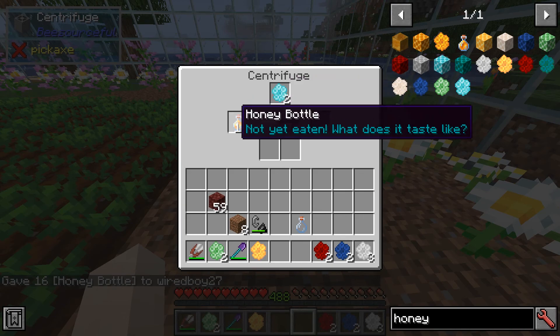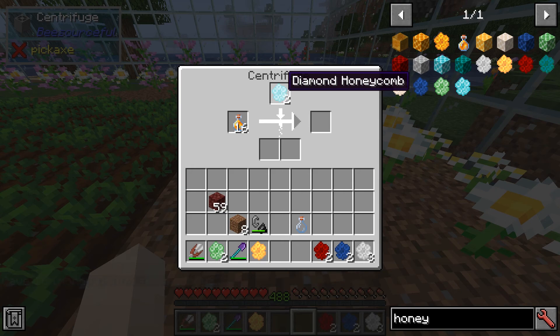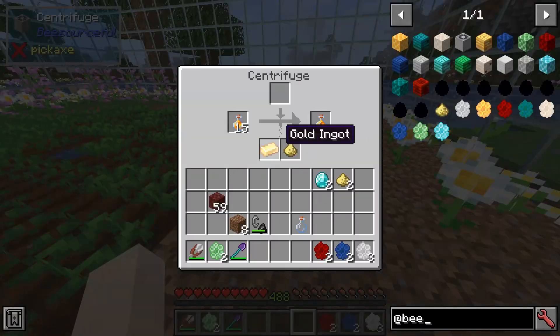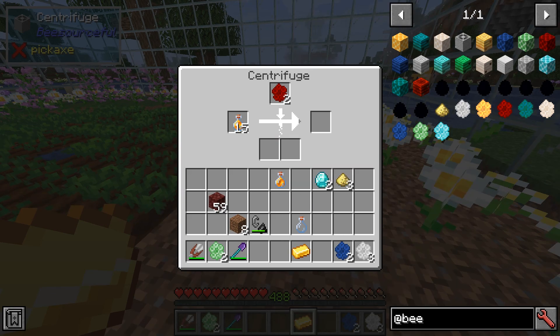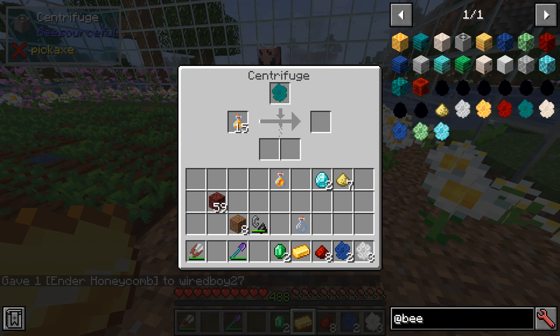So we put in the centrifuge — you put some honeycombs with some honey bottles. Let's try the Diamond one first. I'm going to get a Diamond and some beeswax. So essentially a gold one will get you just one gold ingot. I wonder if Redstone you get a bit more. Let's just try the Ender one — I'm guessing it's going to be an Ender pearl with a beeswax, seems the most likely.